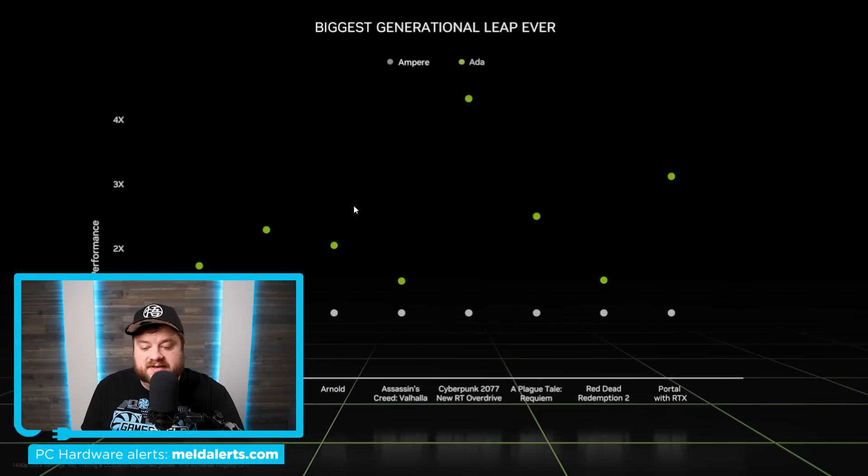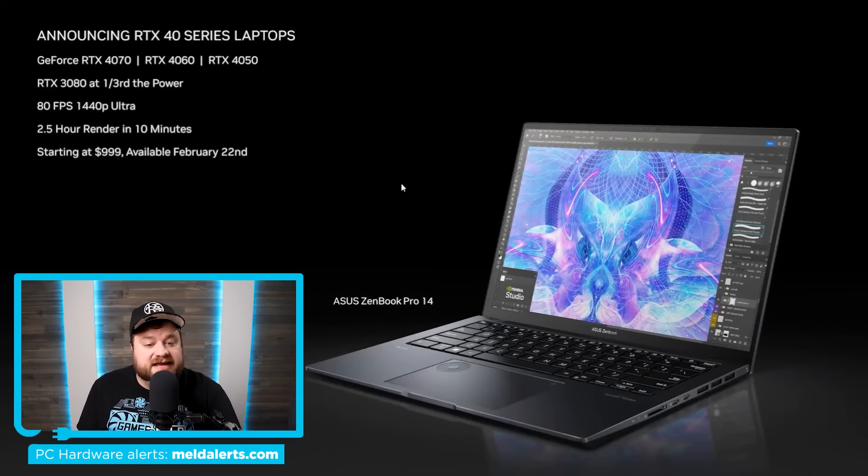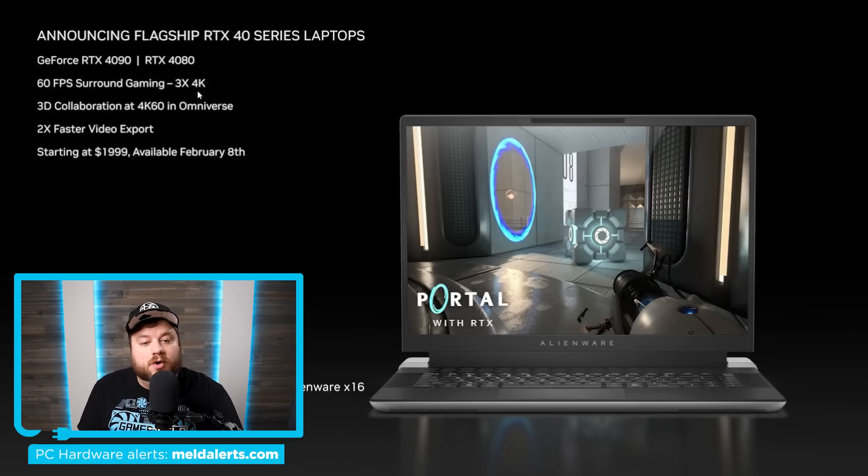Next, you get even more performance here, very similar to what they were showing for the 4070 Ti on desktop. Then we get pricing: availability starts February 22nd, starting at $999 for the 4070, 4060, and 4050 models. Of course, that $999 is almost certainly a 4050 and it goes up from there. If you're wanting a 4080 or 4090, those start at $1,999, available February 8th. So definitely really expensive — it does seem like the prices have gone up a bit, just like with desktop, but we'll obviously have to see how the performance really compares to last gen.